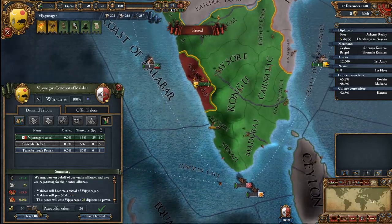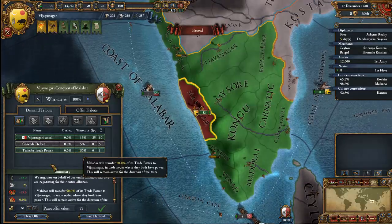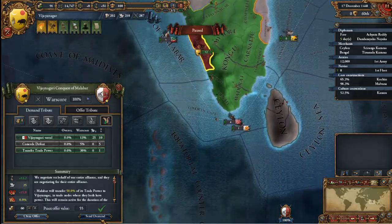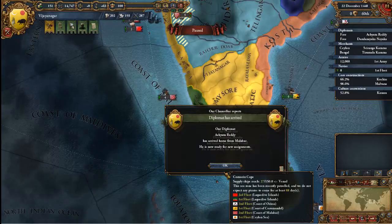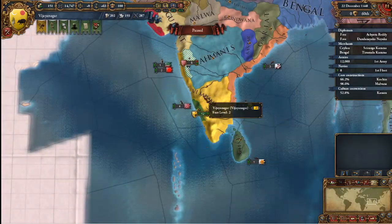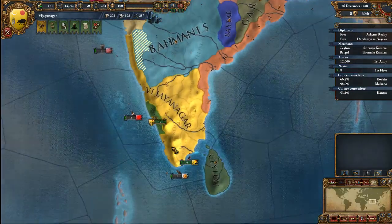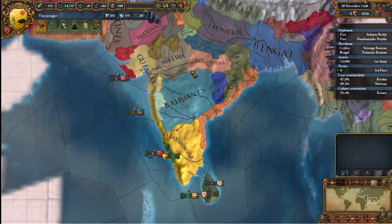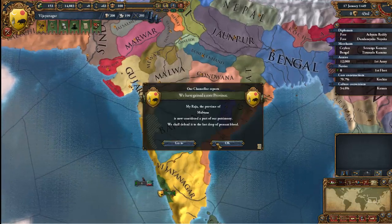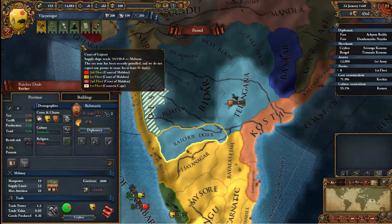Let's go ahead and have you give me all of your money and transfer your trade power while you're at it — that gives us more prestige and trade power, which is always nice. We now control roughly the bottom quarter of India. We are probably the strongest in India right now. These guys are kind of terrifying but not that terrifying, and this place is ours — we're going to take it sometime soon.